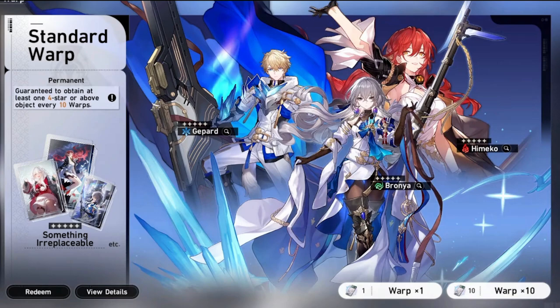Once I get the extra five-star, depending on the light cone, it could be a five-star light cone for a character I don't have yet, signaling me to go for that character in the future. Or I could get Bronya's light cone alongside Bronya, which would be even better. I'll be spending all my rolls on the standard banner because there's more to pull — you can get more than one five-star there, unlike the beginner banner.